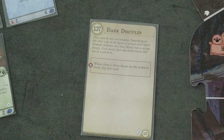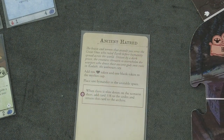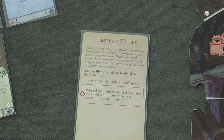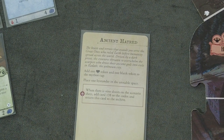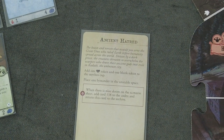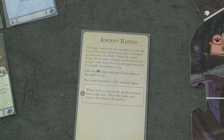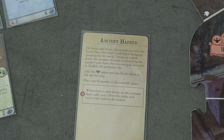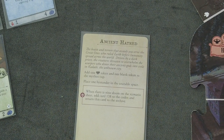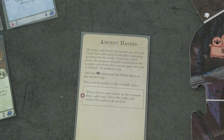Which means we are going to flip the Dark Disciples card. When there are three doom on the scenario sheet, flip this card. Ancient Hatred. The beasts and terrors that assault you serve the Great Ones who ruled Earth before humanity spread across the world. Driven by a dark priest, the creatures threatened to overwhelm the usurpers who drove the ancient gods into exile in Kedav, the unknown city. Add one monster token and one blank token to the mythos cup. Place one bystander in the unstable space - still the own library. When there is nine doom on the scenario sheet, add card 138 to the codex.